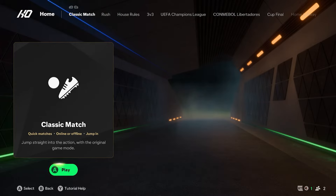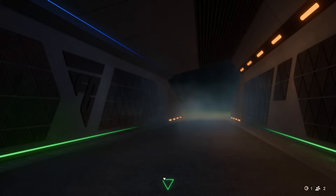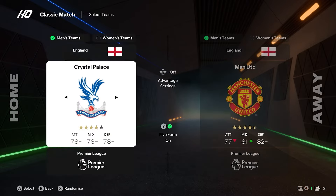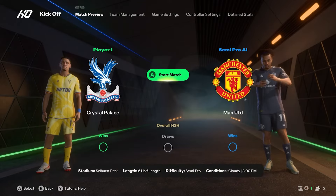If you go into the kickoff mode, you've got a few different things that you could do here. You can obviously go and play a classic match. This will depend on what you choose — for instance, if I was to choose Crystal Palace versus Man U, which I believe is the next match we are playing, we could go into this and whack it in.